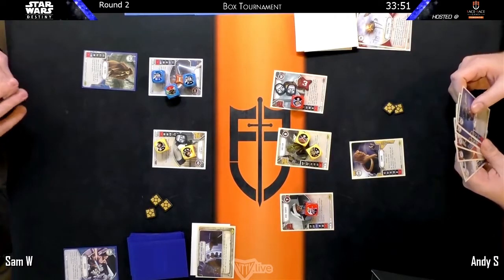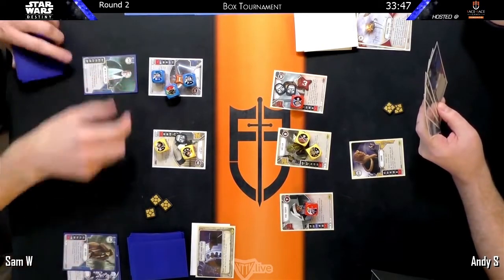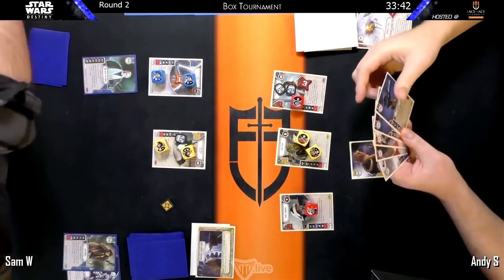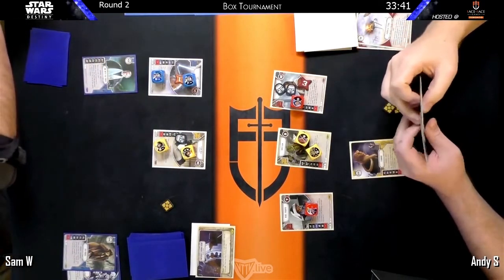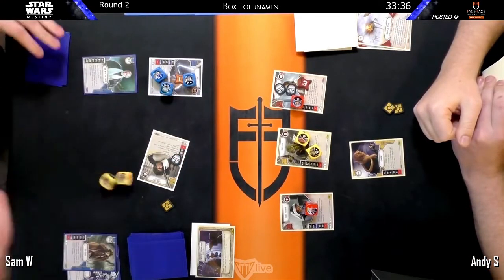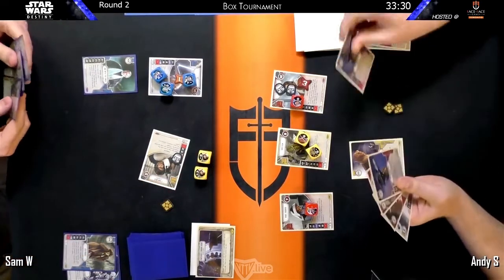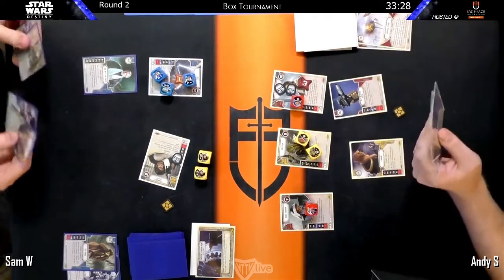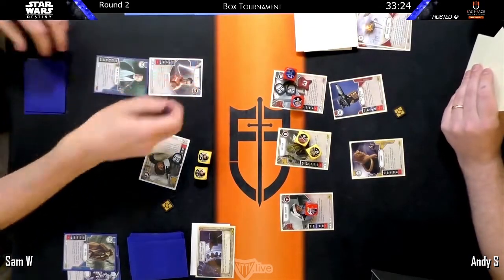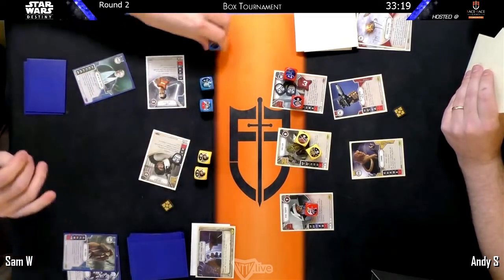Sam's going first here. He doesn't really have any of the pieces he wants to see, so he goes straight to the One With the Force. Sam is definitely the best Han/Rey player I've ever played against, so I question it — it seems a bit early — but I don't think he has the efficiency otherwise and it's just a good die: no blanks, lots of focus. I totally agree — the only downside being that the other person might switch targets, which might be what you want anyway.